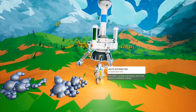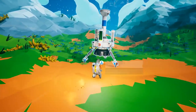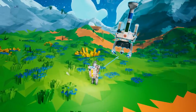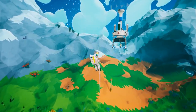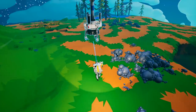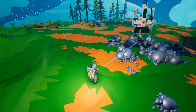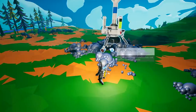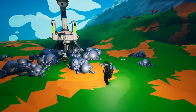The auto extractor is a behemoth and you can't run effectively with it — you'll need to place it down and move forward, or use a jetpack to fly it to a new location. Remember, not all resource deposits are the same. You can gain an enormous amount of resources from certain deposits, so be sure to test deposits before you start your auto extractor.